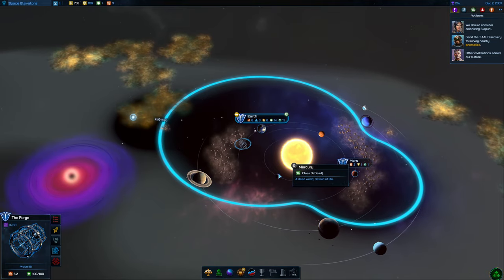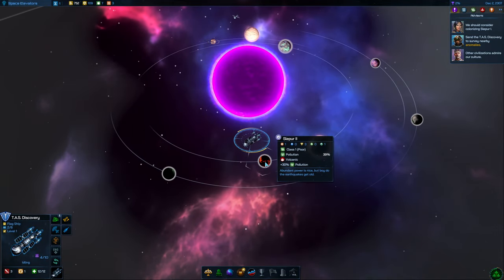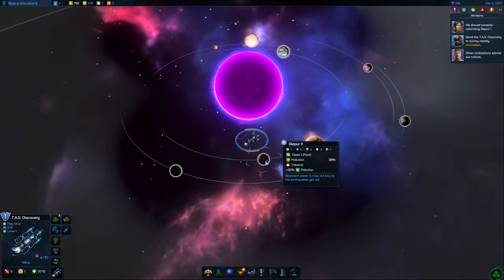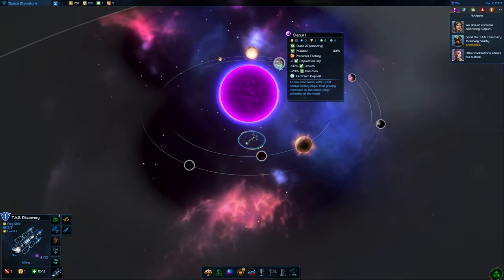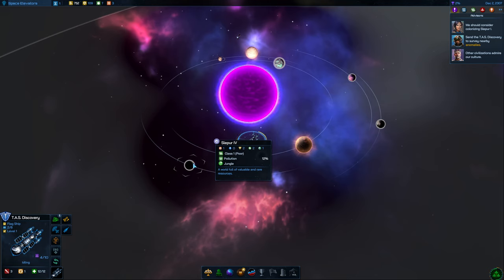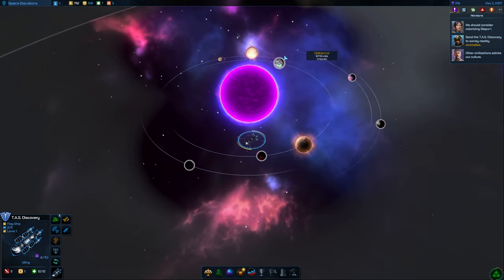Advancing the turn — we found Slepia 2. There's a whole bunch of planets around here. These are all going to be like kind of sub-colonies, I guess, to Slepia 1. There's Class 1, Class 1 — so they're all Class 2 and Class 1 planets around here. Let's just see what we've got over this way.